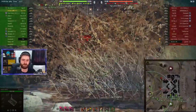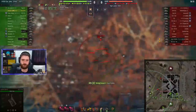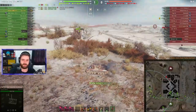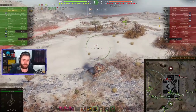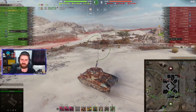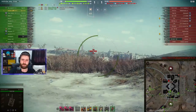HEAT rounds with 255 pen and 200 damage, but the HE is where it's at — 90 millimeters of pen and 320 damage on average. When you have this rate of fire and you can pen those HE rounds, it is just insane amounts of damage. It's the highest DPM of any tier 8 vehicle in the game if you pen those HE rounds. With regular rounds, it's maybe second or third behind the Panther 88.